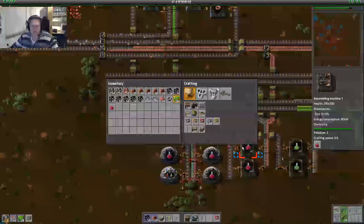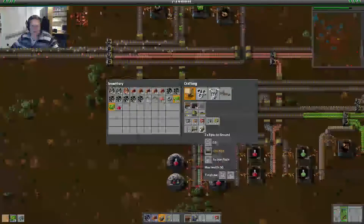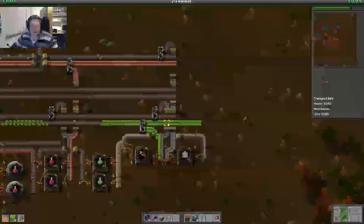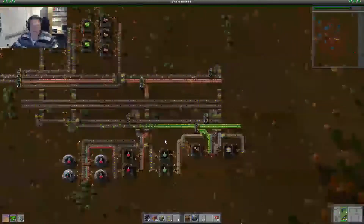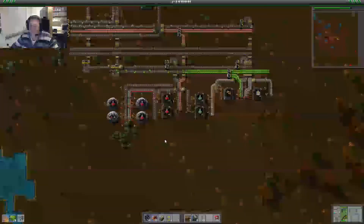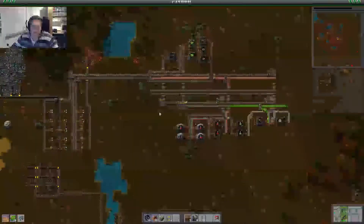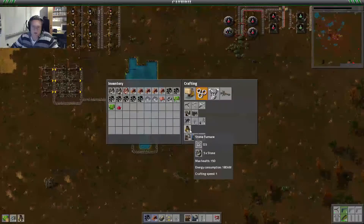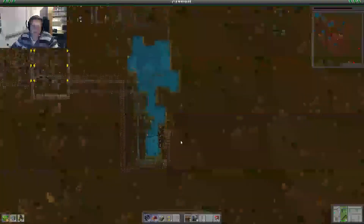Let me get a stack of green circuits — it's always handy to have those. And also let me get all the gear wheels and all the iron plates because we are definitely going to use them. That's armor crafting two done. Let's get shotgun shooting speed. Let's start setting up some furnaces for creating those stone bricks.